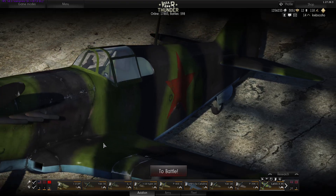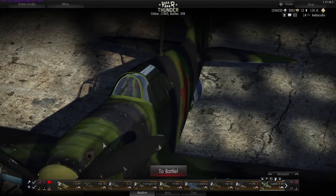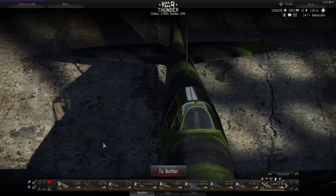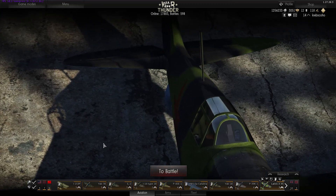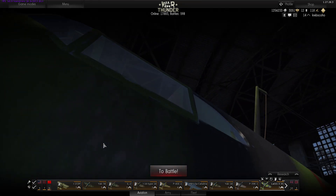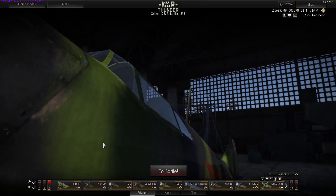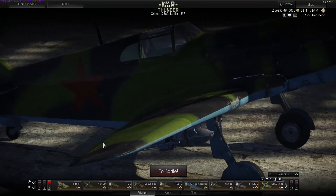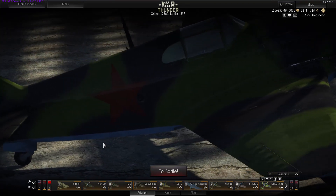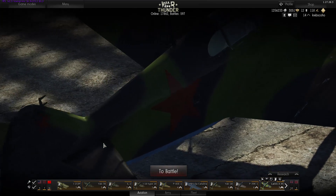Maybe one of the things I could complain about is sometimes the turning rates. I feel like other planes can out-turn me depending on the faction. I feel like I'm always in a bit of a contest when I'm against British planes or Japanese planes — they're known to be a bit more maneuverable. The stats sometimes say the turn time will be a bit more for the USSR plane, but I get the hunch whenever I'm taking on a British plane that they'll be able to outpace me. Especially certain Spitfires — the Spitfire Mk.1 has a pretty decent turning rate.